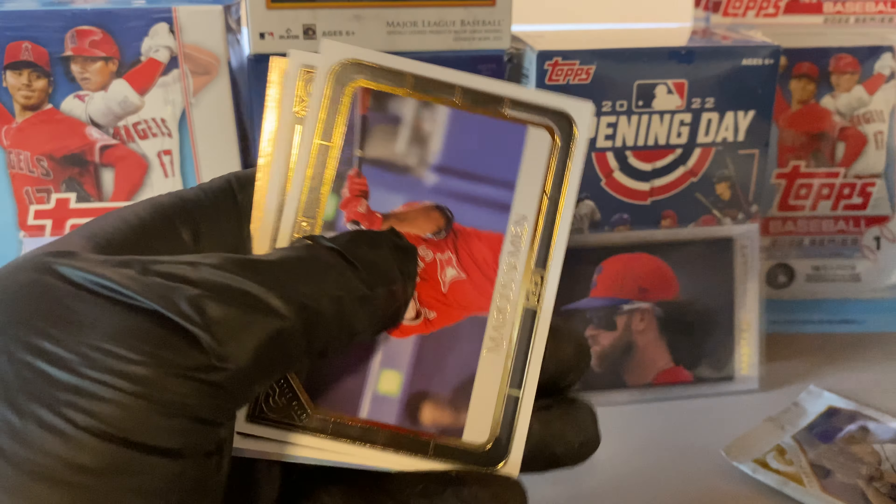Last pack — let's see what luck we have. Carlos Correa. We have a Mariano Rivera printer proof. And there we go — we have a Shane McClanahan rookie. And a Jake Flaherty. This pack was nice, man. We got a numbered Michael Conforto out of 75.